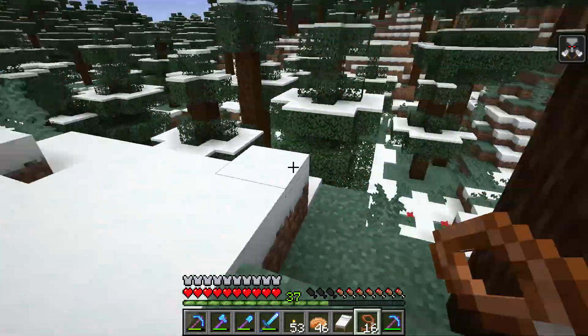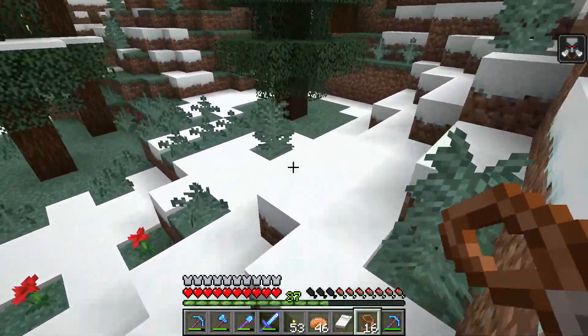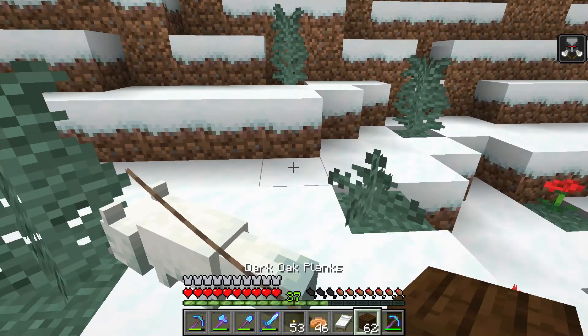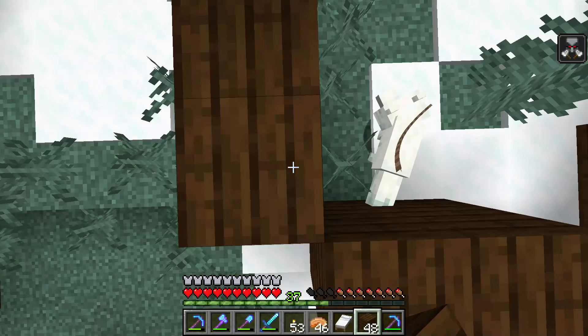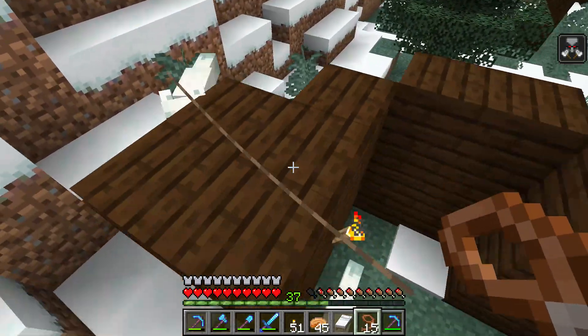This here is a snow fox or something — I didn't even know they could come in this color. So you basically need two foxes. I got one so I'm gonna build a little pen for him here so he doesn't run away while I find the other fox. Now once you have two foxes you need to bring them together.